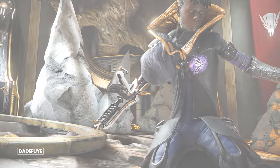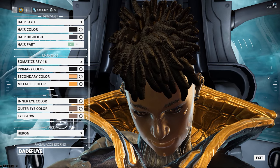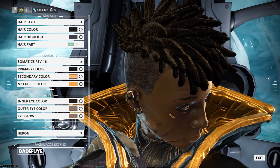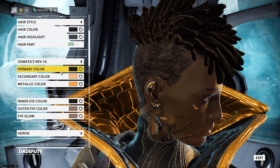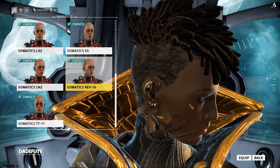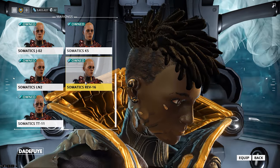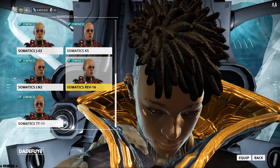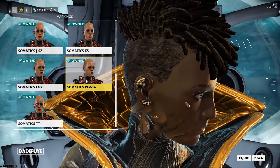So first things first, you want to pick your face, your complexion, and also your makeup if any. Mine is created to look this way, however I hope we see a large edition of more hair styles in the future. Now for this look, I am using the Rev-16 Somatics for the spots and the highlight. This one gives you the four golden pendants attached to each portion of the face, and you can also experiment with different styles if you don't like this one, so feel free to experiment and go with whatever you want.